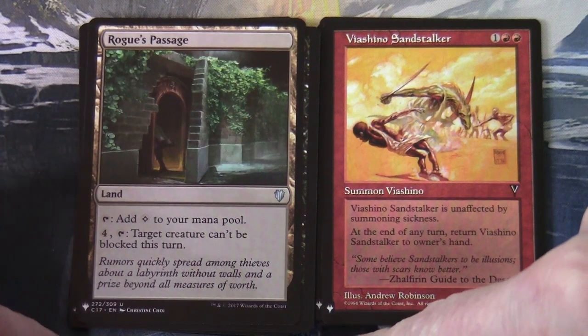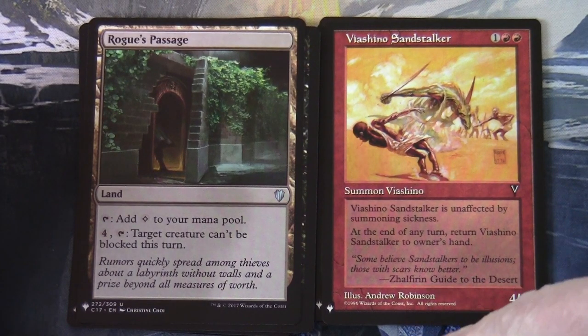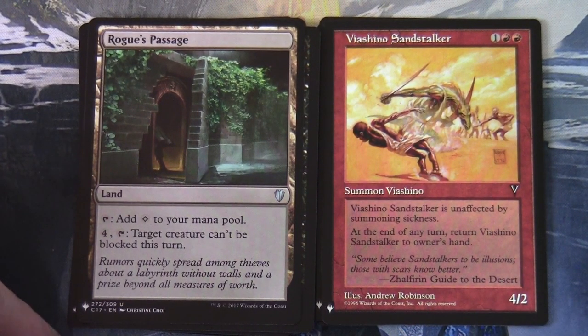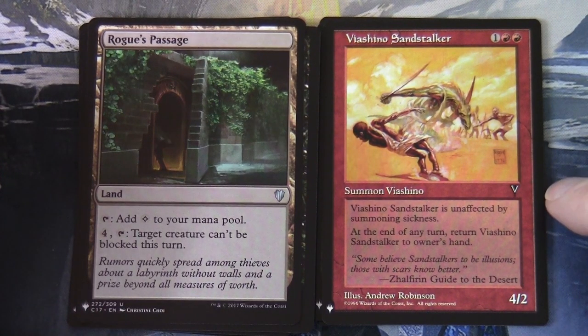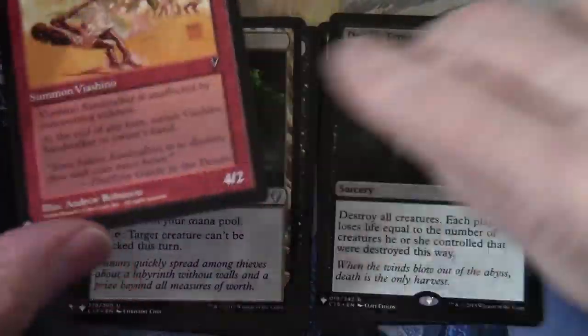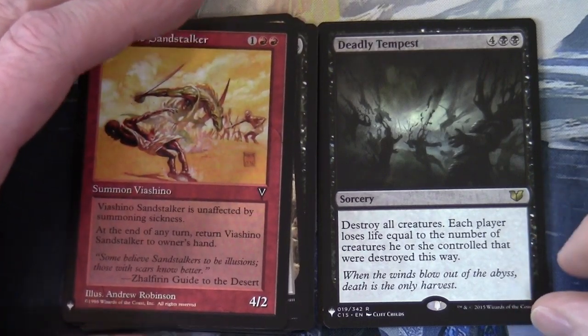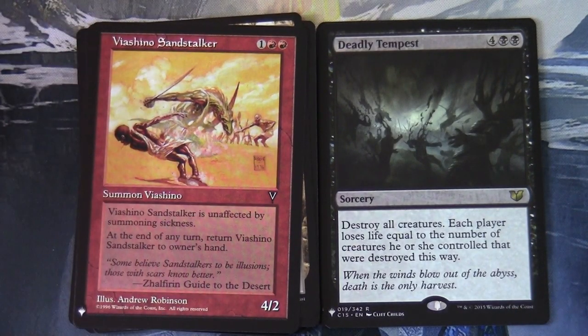It has that special set symbol down there but no mention of the set, because back then they weren't using set indicators in the bottom right corner — the only indicator is the set symbol. Then in our rare slot we've got Deadly Tempest: four and two black, sorcery — destroy all creatures, each player loses life equal to the number of creatures they controlled that were destroyed this way.